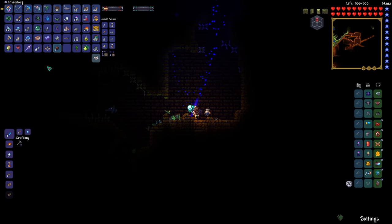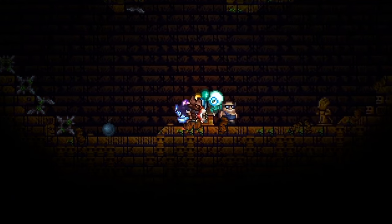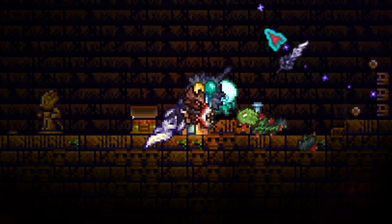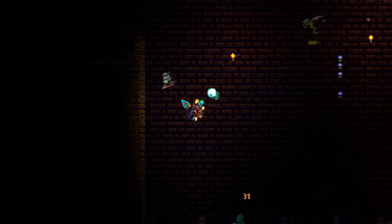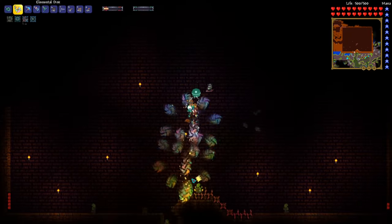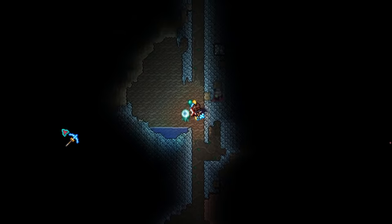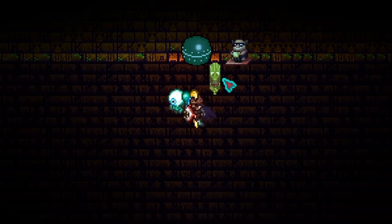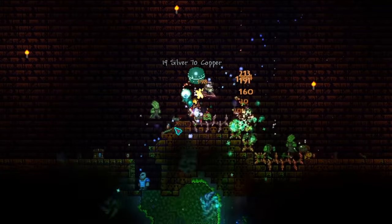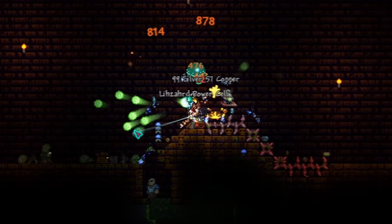As soon as Plantera was defeated I made my way to the jungle temple to fight Golem, but I realized we'd have to farm the lizard power cell since all loot was randomized and I couldn't find a single one. Usually these power cells are in every temple chest, but not this time. I stood there grinding for a long time, gave up, explored more of the jungle, came back, and then farmed the spawn area again with weapons spammed across it, hoping to get a power cell.